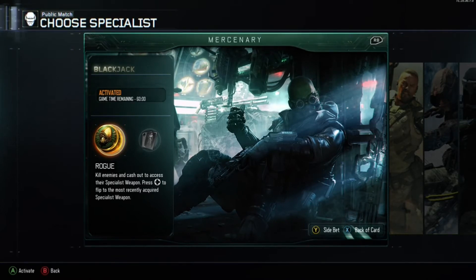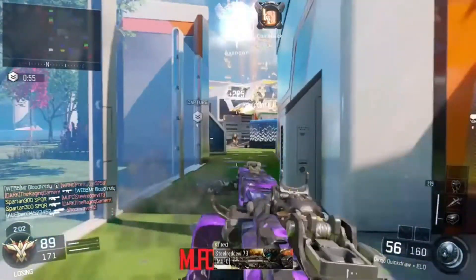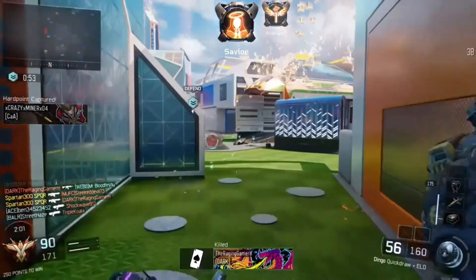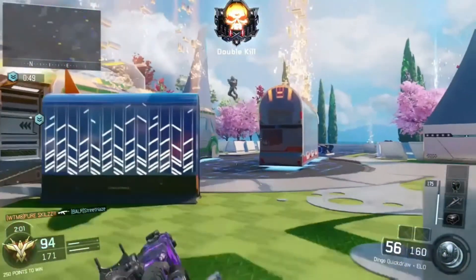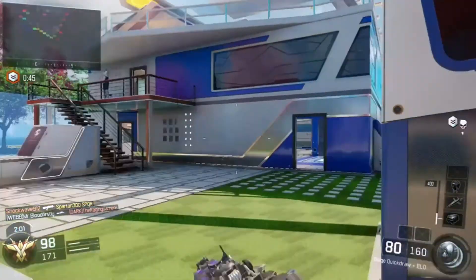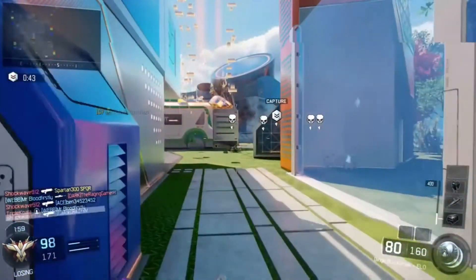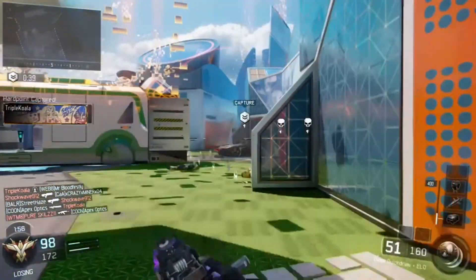I'm going to keep the gameplay short. I'm not going to bore you with telling you what you already know, but I am going to remind you of a couple of things. You need to remember that whether you're using the Rogue perk with the specialist weapons or the Gambler ability, you need to get four kills in one game with two different weapons.